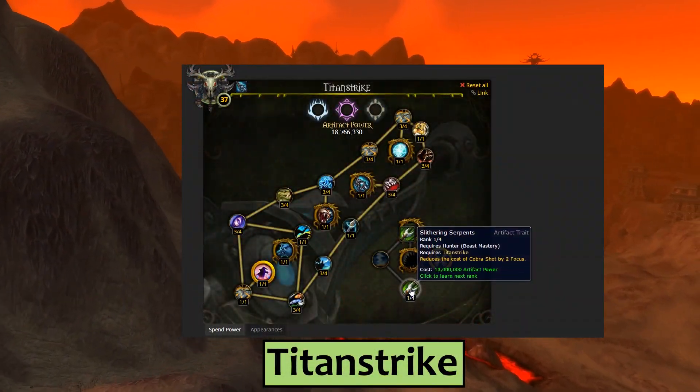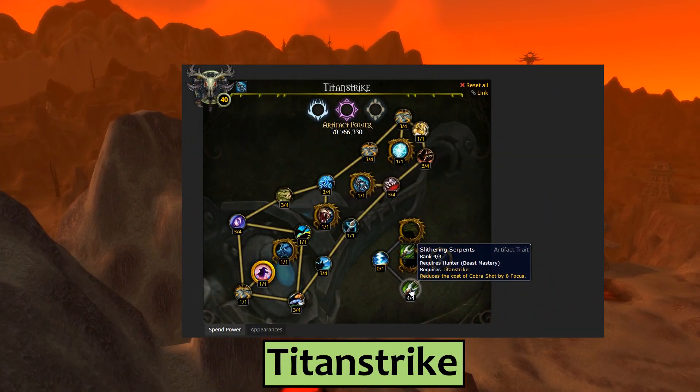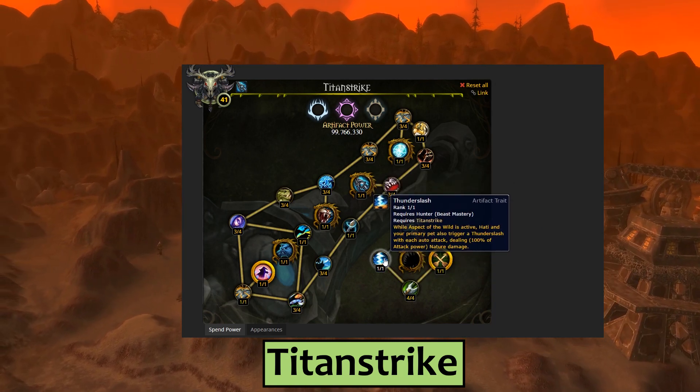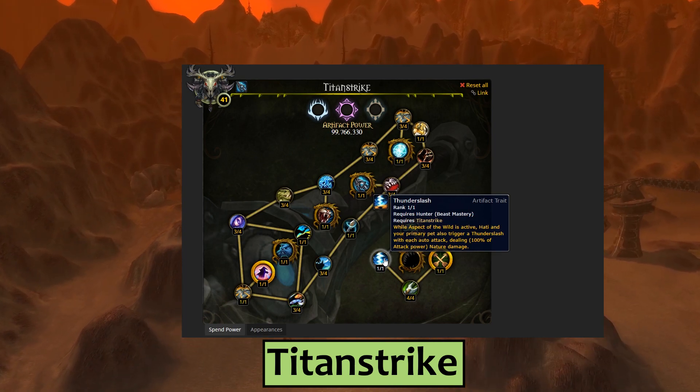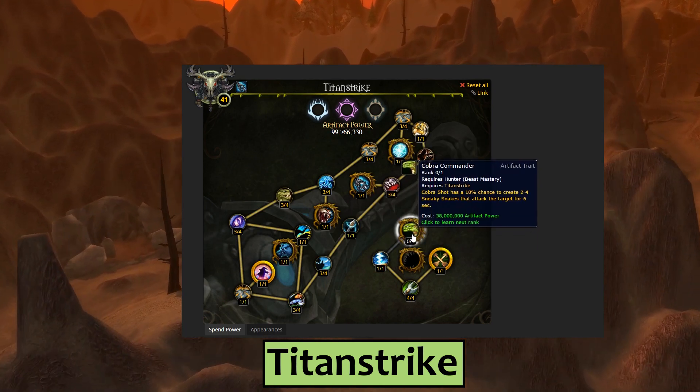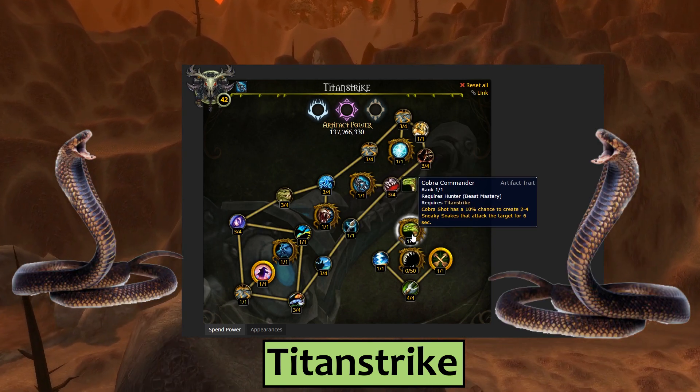BM Hunters get Slithering Serpents, which reduces the cost of Cobra Shot by a total of eight focus after four points. Thunderslash causes Hati and your main pet to trigger Thunderslashes when they auto-attack during your Aspect of the Wild. For the Golden Dragon, Beast Mastery gets to be a Cobra Commander!